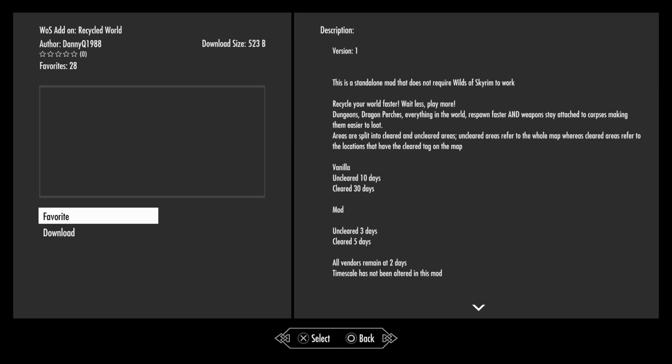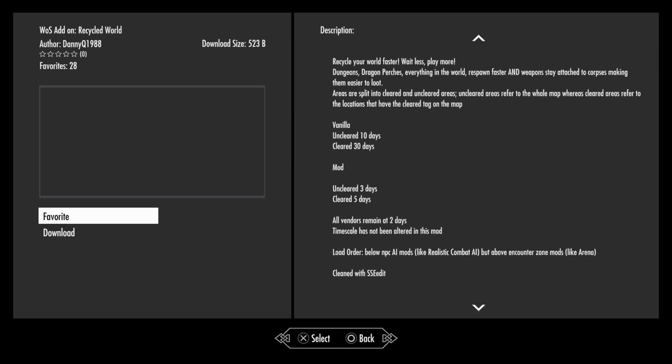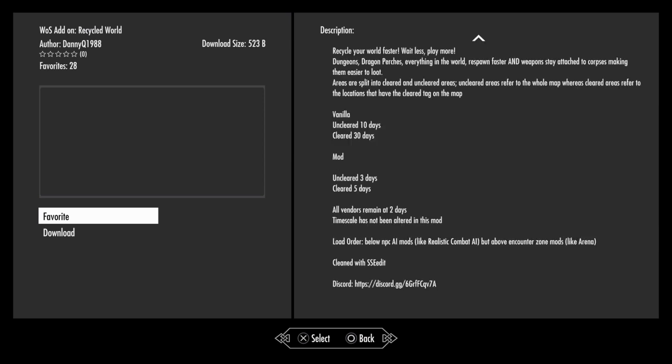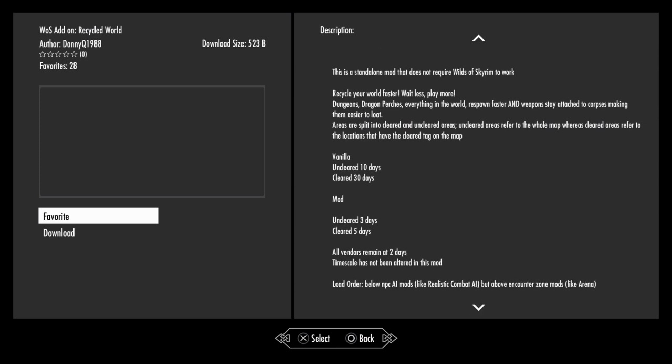Another good thing about this mod is that weapons respawn faster as well, and they stay attached to the corpses, making them easier to loot. It's not a huge overhaul — it just makes everything respawn a little bit faster and focuses on the gameplay aspect. You don't have to wait a week in real time for it to actually respawn. Timescale has also not been altered. Make sure to place it below NPC AI mods like Realistic Combat AI, but above Encounter Zone mods like Arena. The author also has a Discord server link if you want to ask more questions about the mod. Definitely give this mod a shot — it's pretty cool and very clever.